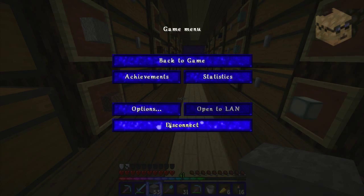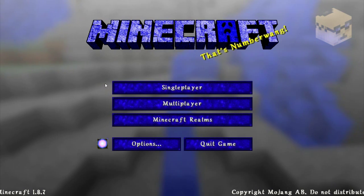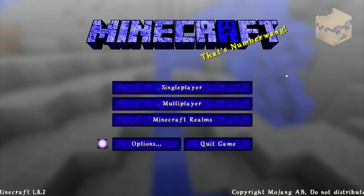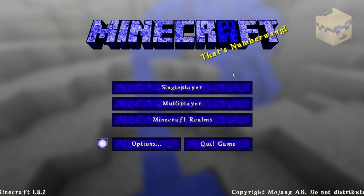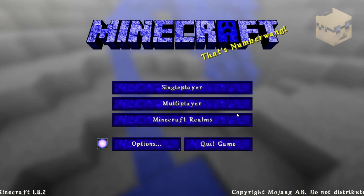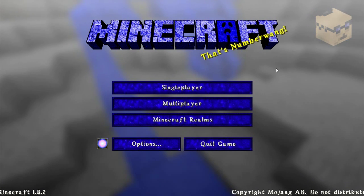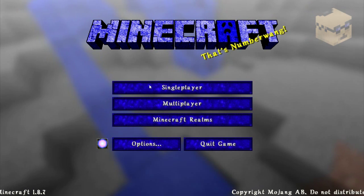One more thing — the hardest thing to do with this was the panorama. X from Hermitcraft — Xisuma — made a great tutorial on how to do the panorama behind the main menu, so I created some amplified terrain and tried to find an area that was blue.